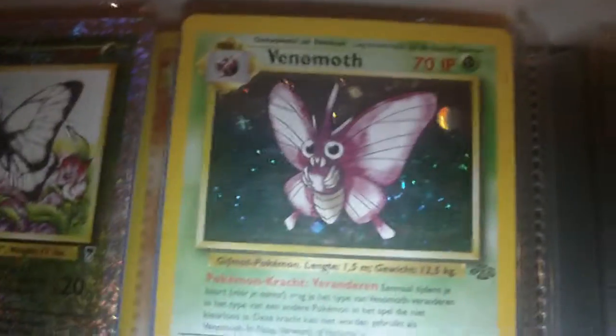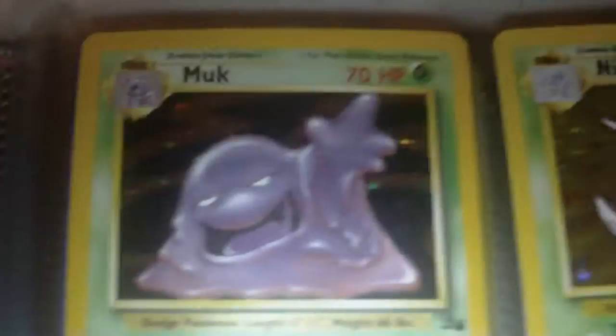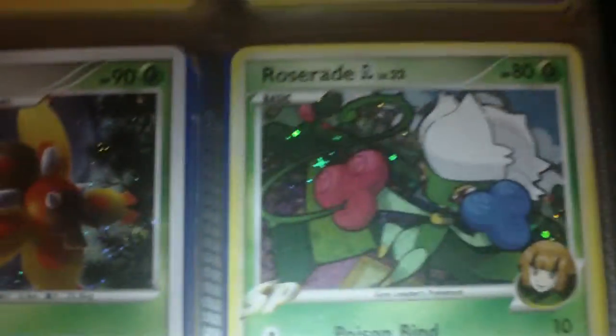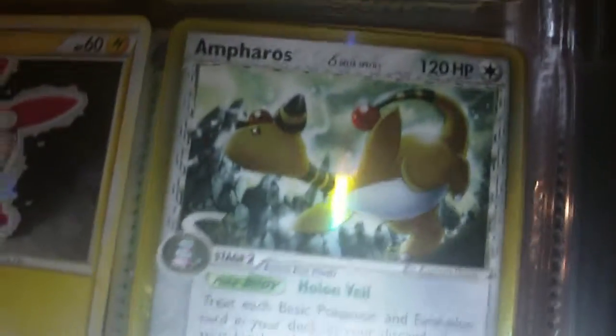Dark Arbok from Team Rocket, Sunflora, Jumpluff, Butterfree — this isn't a holo but it's from the Legendary Collections, it's reversed, it's the only one I got and I really like it so that's why it's in my holo book. Venomoth, Muk from Aquapolis, first edition, Dark Weezing from Rocket, Muk from Fossil, Nidoking from Base Set, Japanese Mothim, Roserade GL, Torterra from Diamond and Pearl, Carnivine, Plusle, Ampharos. I bought one pack of Dragon Frontiers and this is what got me back into Pokemon — I pulled this in my first pack and that's what got me back into it.